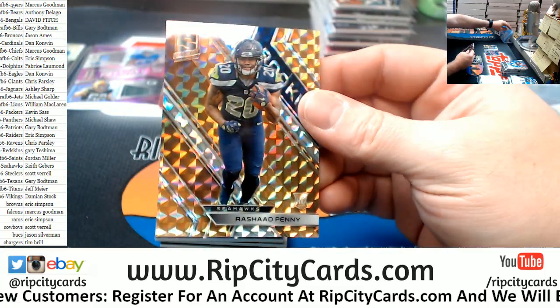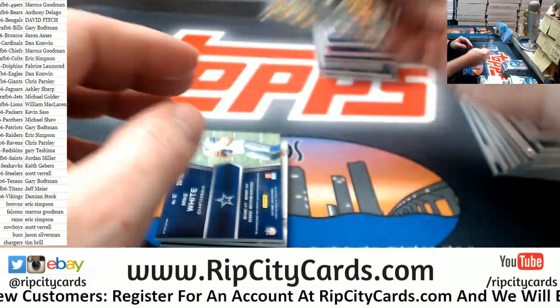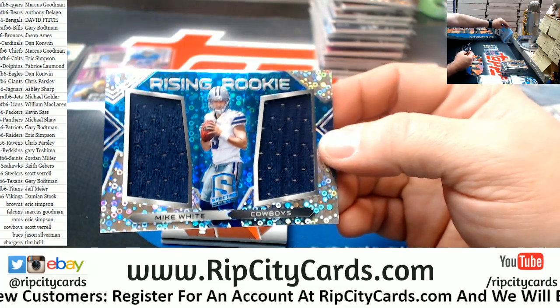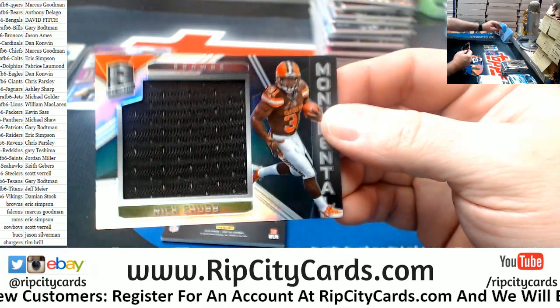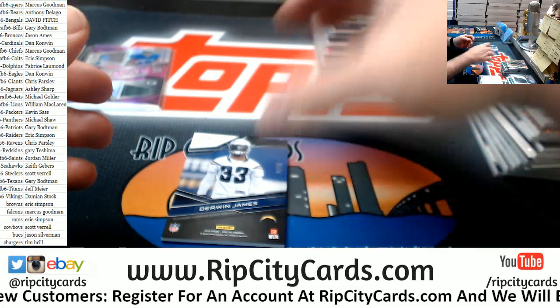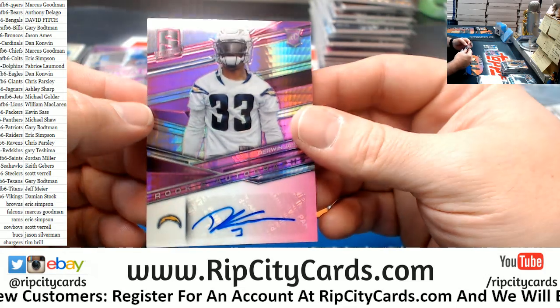Rashad Penny for the Seahawks, number 5 out of 10. 26 out of 99 — Mike White for the boys. Out of 199, Nick Chubb for the Browns. And out of 50, Derwin James autograph for the Chargers — nice card.